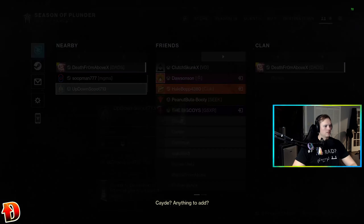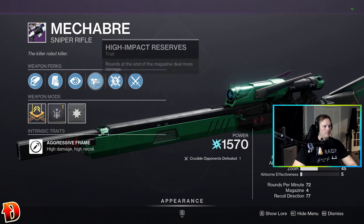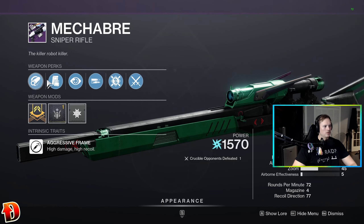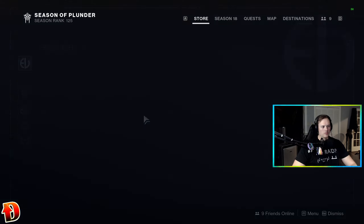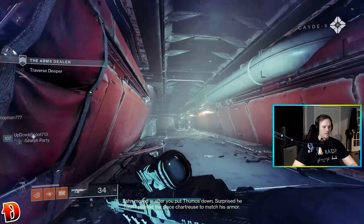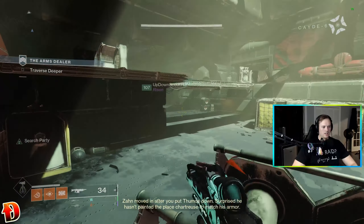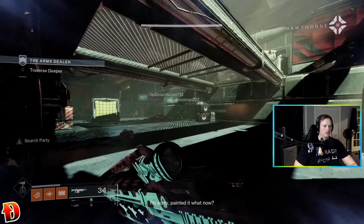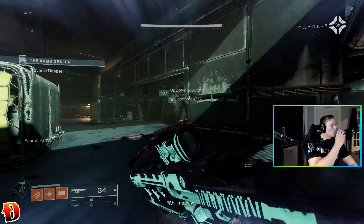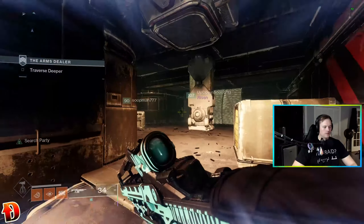What you got on yours? You got No Distractions and High-Impact Reserves. Number four is Tactical Range — it's pretty good. I think most of the rolls on this gun are pretty good. Also got this one with Slide Shot and Gut Shot Straight. Wish Slide Shot had a tooltip so you knew how long it was active — I have no idea, but it's fun.